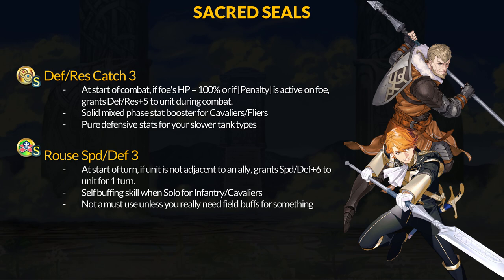Additionally, there isn't a huge reason to run self-buffing skills as Sacred Seals, since most already reside in the C slot anyway. Rouse Speed and Defense can be gotten from Ferdinand Von Aegir, who is a demote if you really want Speed and Defense buffs. Generally, I don't think Oath and Rouse Sacred Seals are high priority upgrades. You can get their C skill counterparts and stack field buffs from allies with incoming buffs like the Catch Seals. Upgrade if you want field buffs on the unit, but otherwise it's a pretty easy pass.